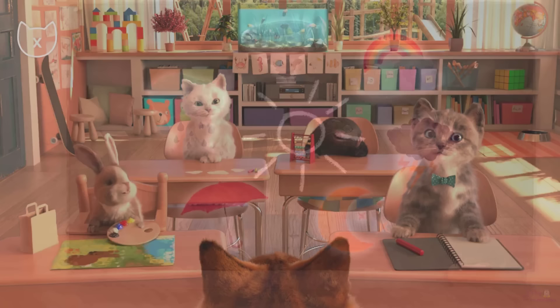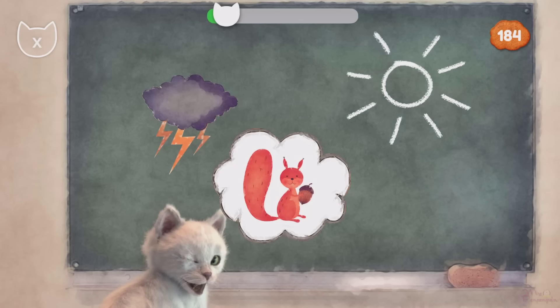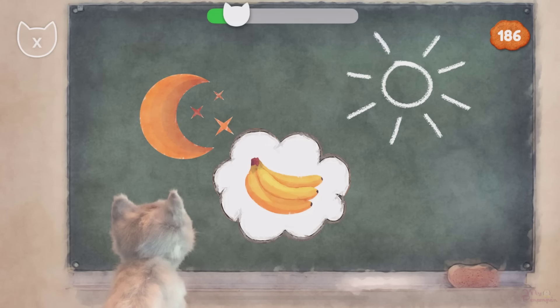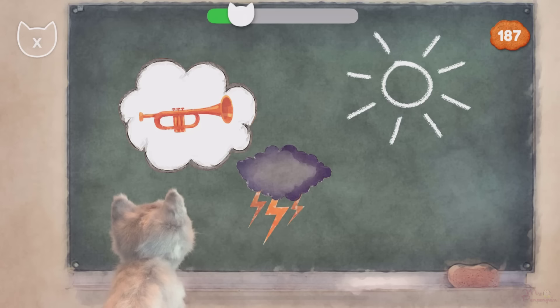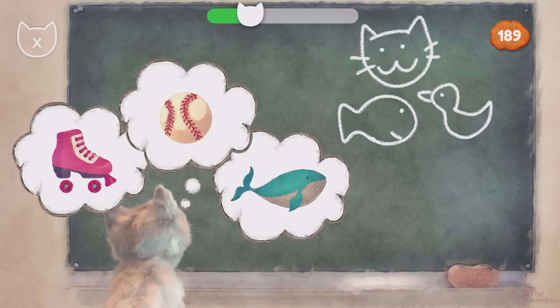Welcome to the language game. Can you find the matching item? What's the weather like? Thunderstorm. Umbrella. Moon. Thunderstorm. Tornado. Squirrel. Whale.